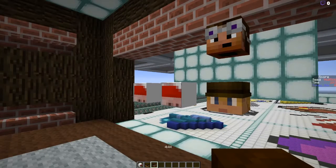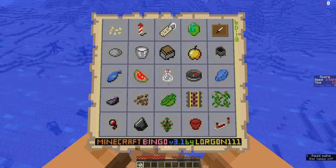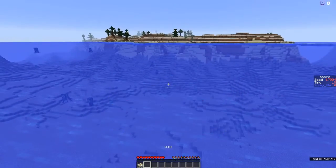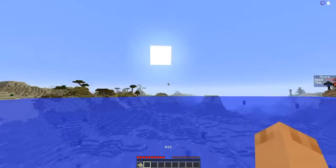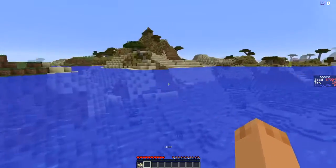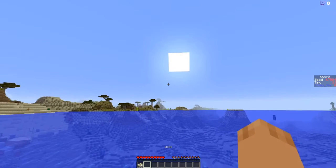Now for this week's seeds. Our first seed is 67004. This is a standard bingo — try to get a row, column, or diagonal in the fastest time. This starts us off in an ocean with a snowy biome to the south. There is a jungle to the west with a bunch of spruce trees and a couple mountains, and we have a village over here with a desert to our east.